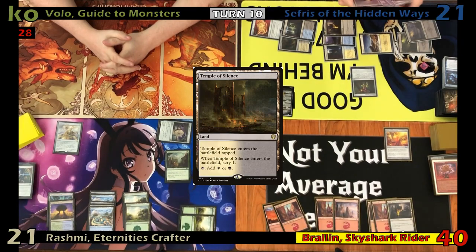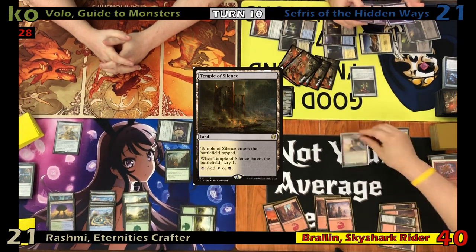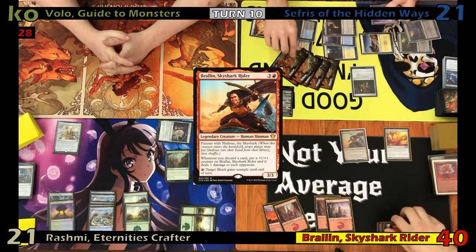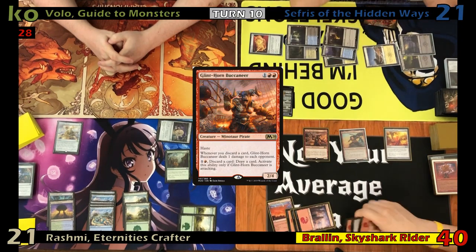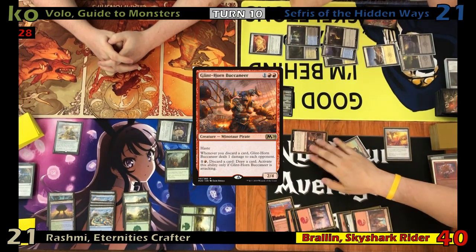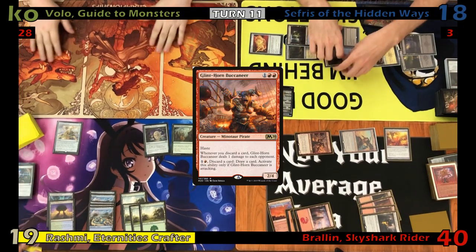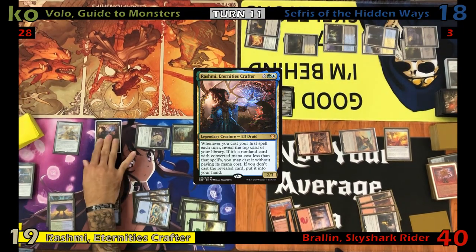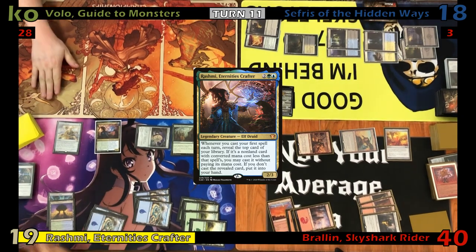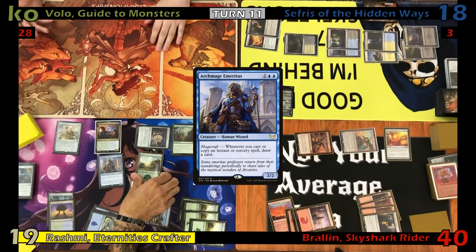Fog draws, plays a Mountain, and recasts Braylon. He then casts Clint Horn Buccaneer and goes to combat. With Anger in his yard his creatures have haste, so he swings Braylon at Foil for three and the Buccaneer at Justin for two. Justin draws, taps enough mana to recast his commander, plays an Island, then pays four for Archmage Emeritus, revealing a land from the Rashmi trigger, and passes.